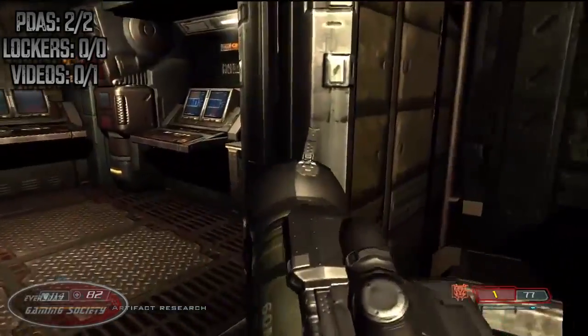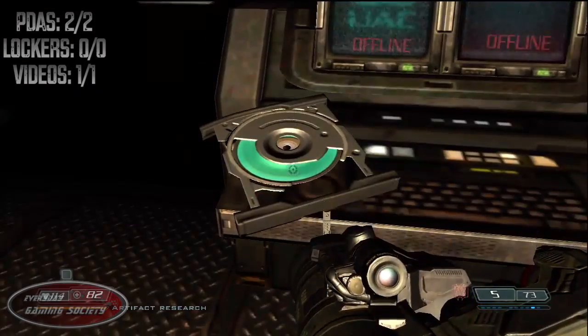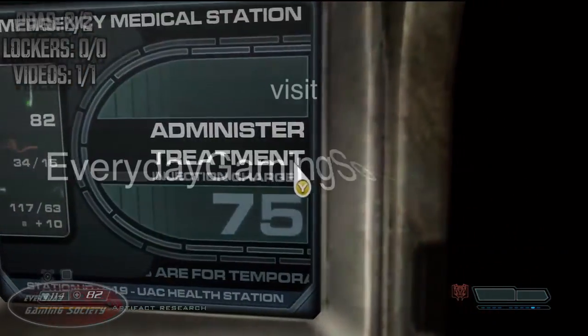You'll have a few more enemies — make sure you go and polish those guys off. Pick up that PDA there on the counter, then turn around and get that video log, and you guys are done for Level 15.